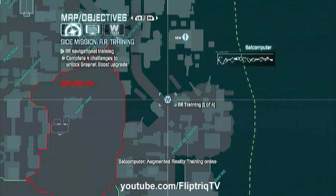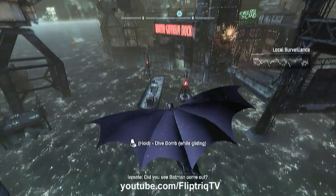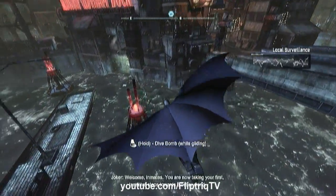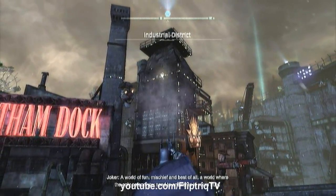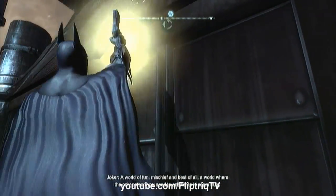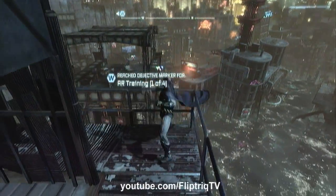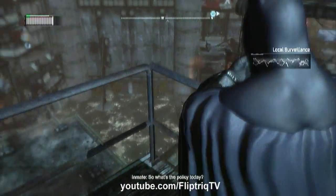Once you get the alert for the AR mission, it will mark it on your mini-map. So you just open up your map, set that as your destination, and start navigating over to that point. I do want to recommend doing at least the first four of these as soon as possible. The reward for the first four is a pretty useful ability, and without it, it will make some of the later missions in the game a lot more difficult. So you definitely want to do the first four pretty early on.